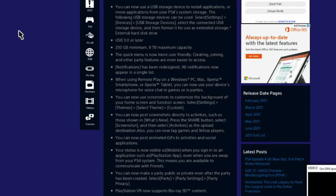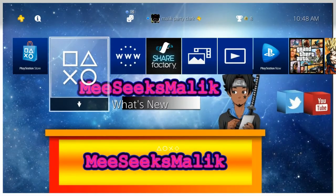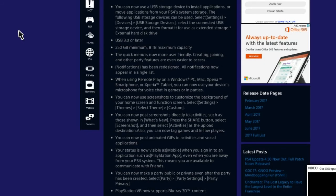You can now use screenshots to customize the background of your home screen, which is pretty cool — I've already done it, as you can see right here. It looks pretty nice in my opinion. They could maybe expand on it a bit more, but hey, that's Sony and I'm going to enjoy it because they put it there.